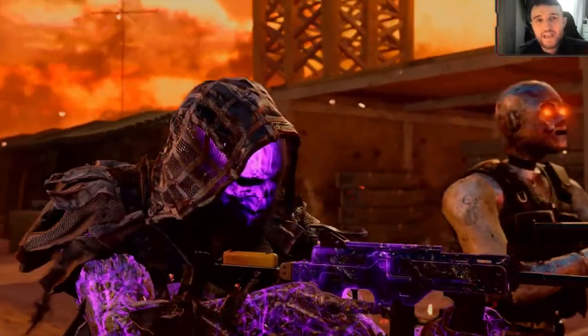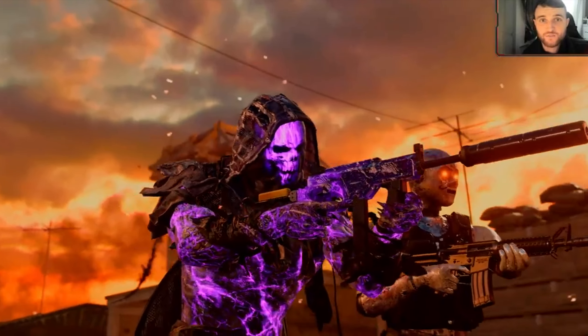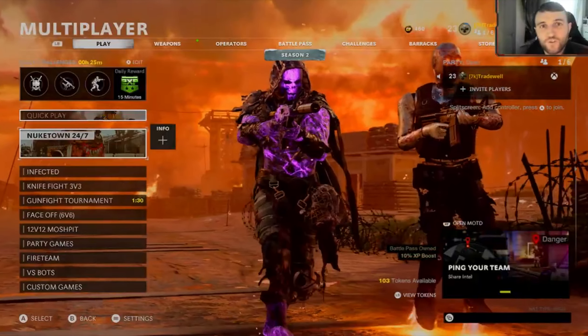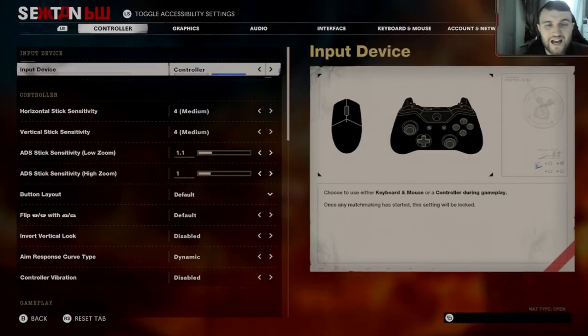You're going to need controller A and controller B, or you're going to need a controller yourself, or a friend needs a controller or PC. First of all, what you want to do on your main controller is go to Versus Bots and press the settings button. Next, your friend is going to want to invite you three times.